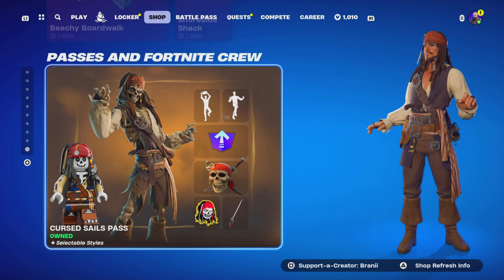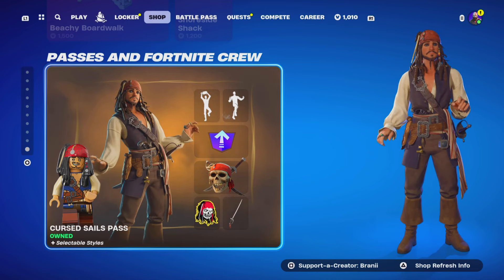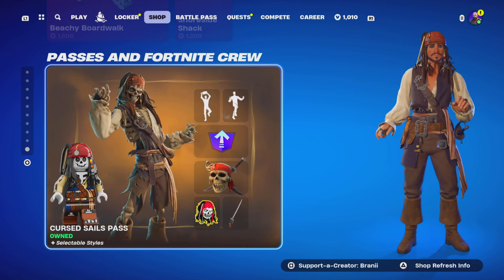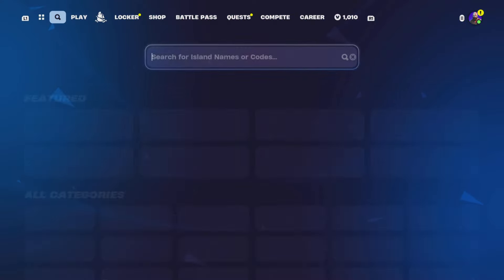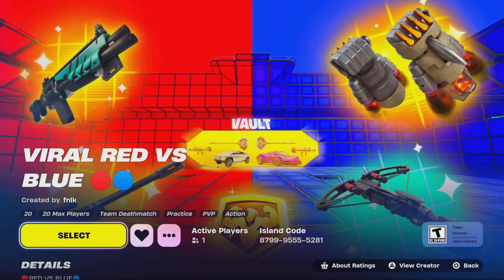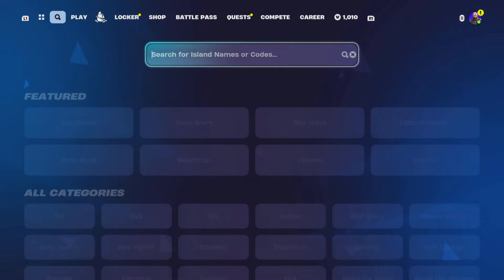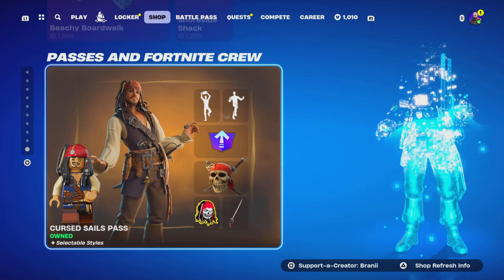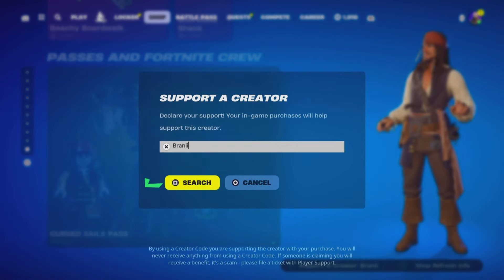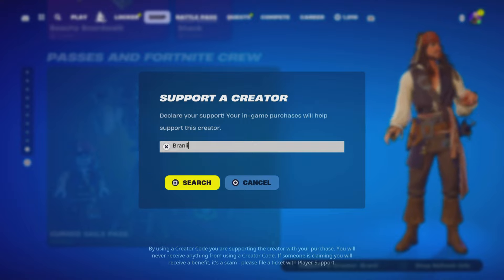If anything catches your eye from the item shop, let me know down below in the comments with your Epic Games username and which cosmetic you guys want. Don't forget — you can get any choice of your gift. Make sure you guys are playing my creative map — Viral Red vs Blue. Whoever gets the most eliminations at the end of the month will get a gift of their choice. Show proof in the Discord server under the creative map channel. Consider using support-a-creator code BRANY with two I's. Thank you so much.